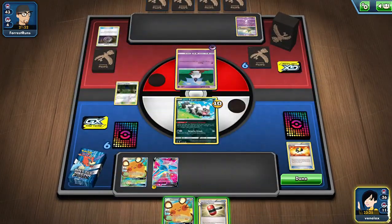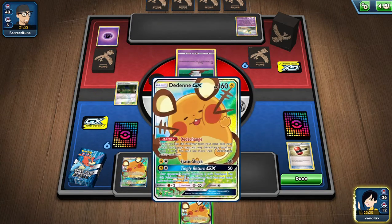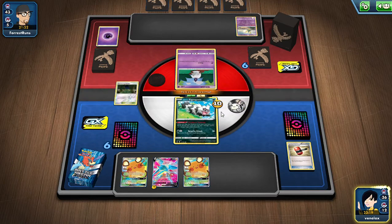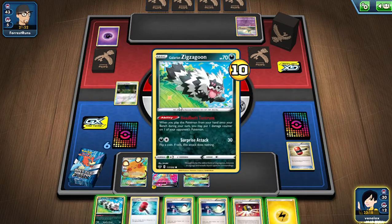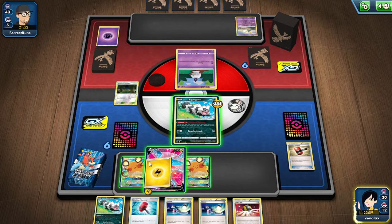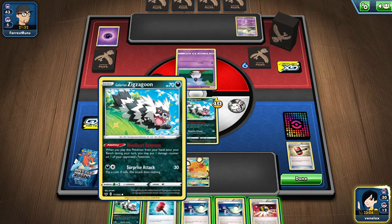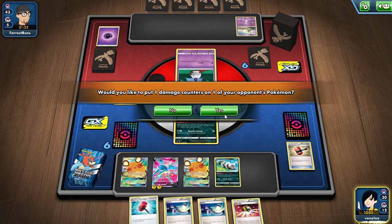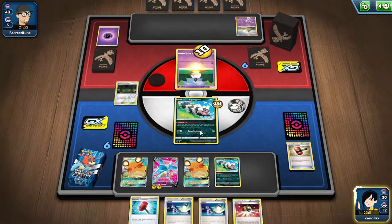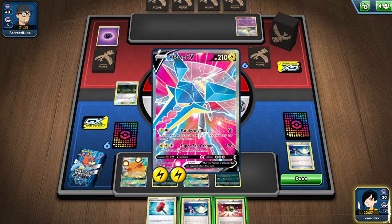Let's try to get a turn one donk! Please flip heads — yes! We got Paralyzing Bolt! This is a nice hand actually. We can knock it out, switch, and then use Paralyzing Bolt.